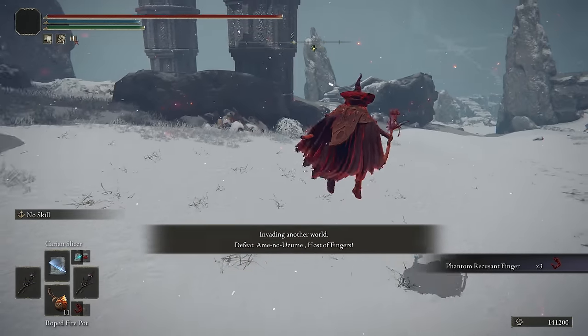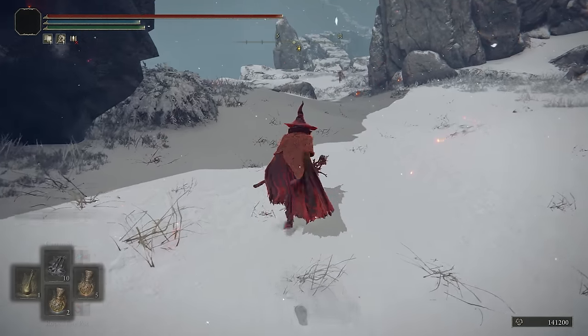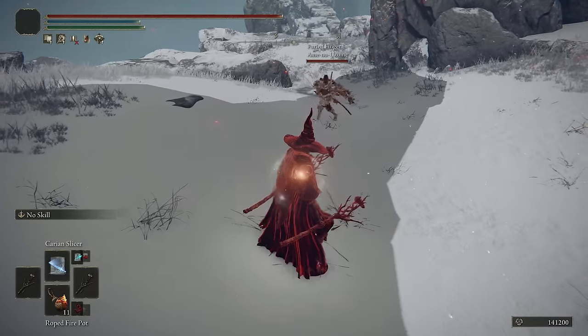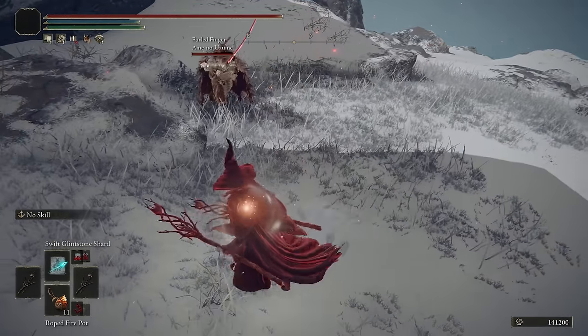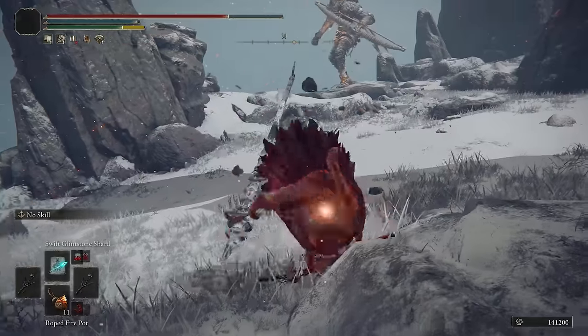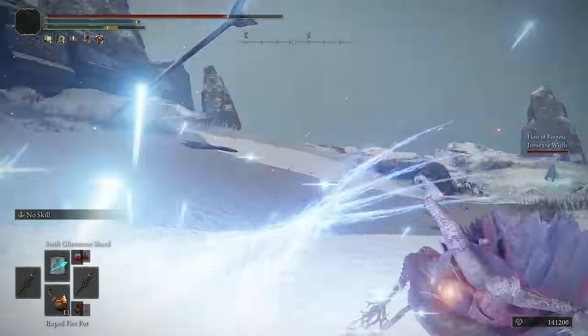Jamie the Witch! We know he has a summon then. I see a Katana wielder — I think you are the host. It's a Rivers of Blood. That's amazing. Oh my God, no way. Get that away from me — that's hilarious, though.